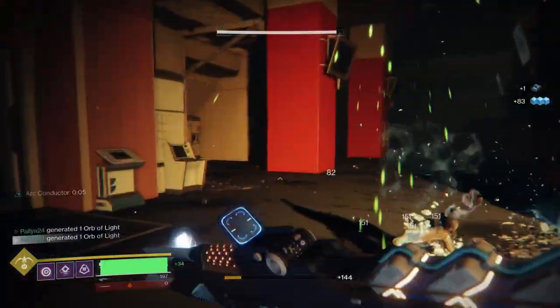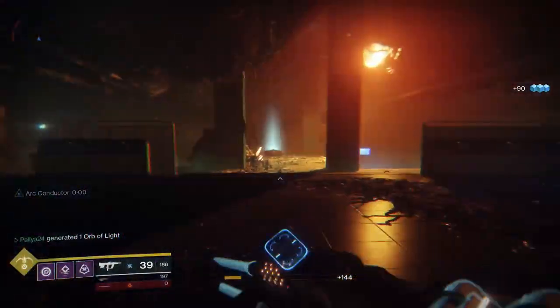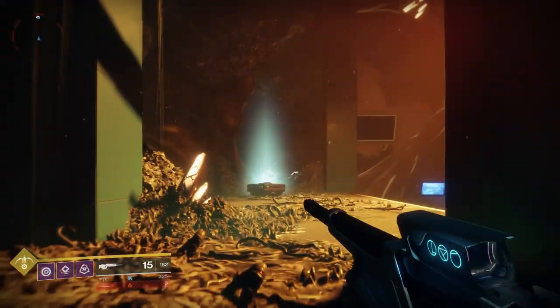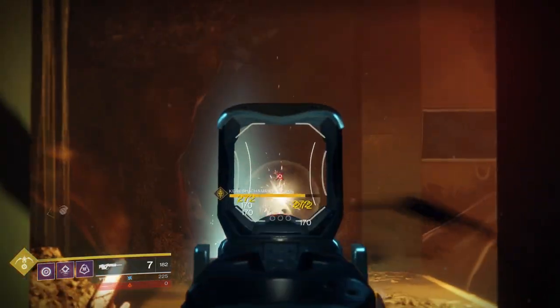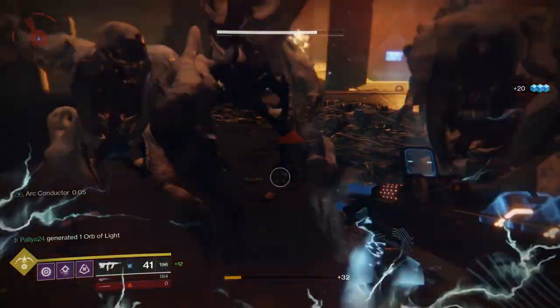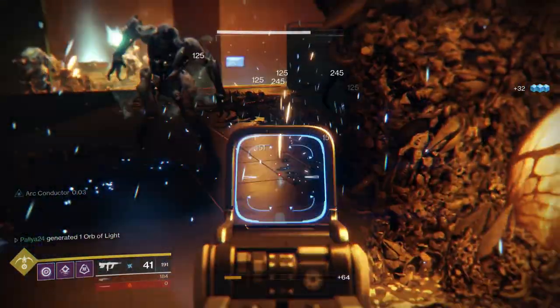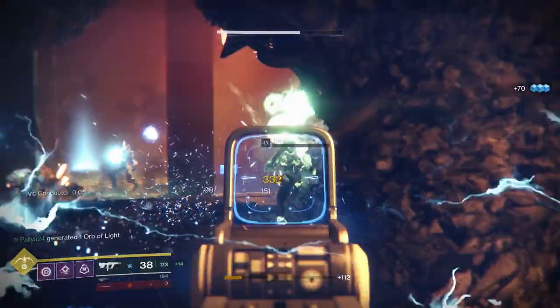The objectives for the Risk Runner Catalyst are: you have to kill enemies, and you also have to get superconductor kills. In order to get superconductor kills, you need to get Arc Conductor to proc and then kill enemies. When you kill those enemies, they chain lightning to other enemies, and those enemies that die from the chained lightning count towards the superconductor kills — not your actual SMG kills.